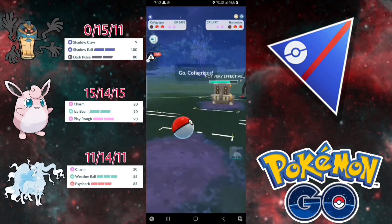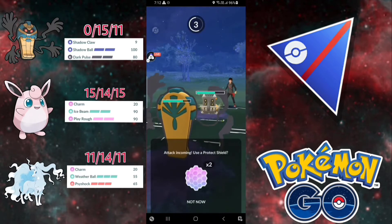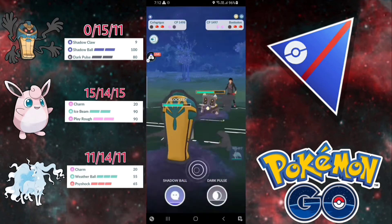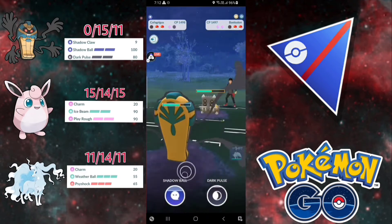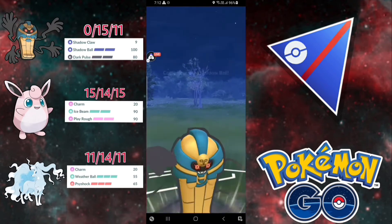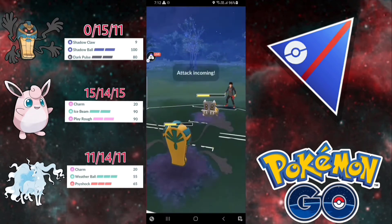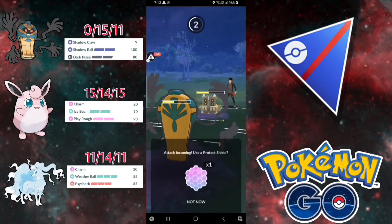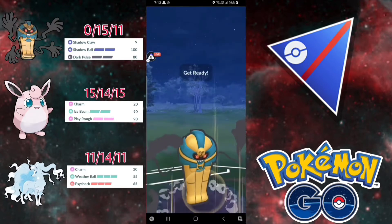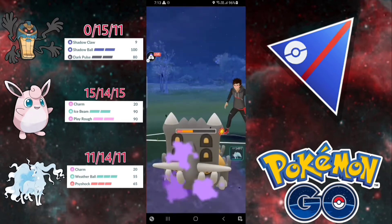Now we can bring Cofagrigus because A9 can't do anything against Bastiodon. It is Stone Edge — we need to shield because Stone Edge will do a lot of damage to Cofagrigus. I'm farming a little more then throwing my Shadow Ball. Let's see if they shield the first Shadow Ball — they did, it's fine. Now we have to bait with the Dark Pulse. It is Stone Edge again — I didn't shield. Wow, the damage of Stone Edge was crazy.